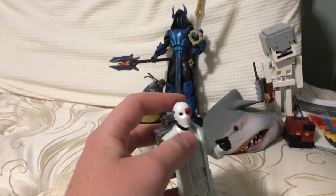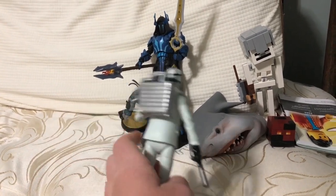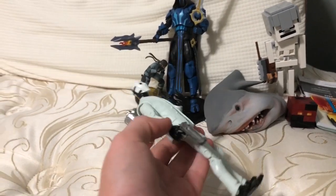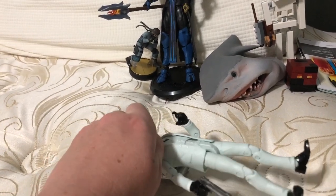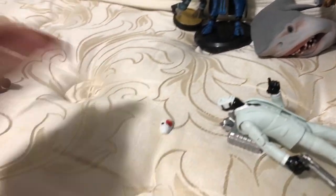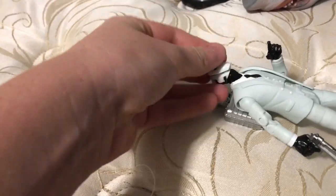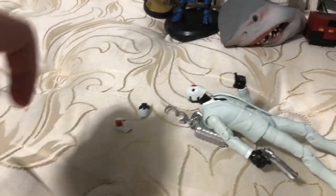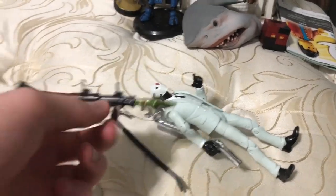No offense to the bigger ones — they're awesome and detailed — but I feel like the smaller ones are more time-consuming and look cooler. I like how it has the briefcase backbling and the hand cannon. Fun fact, you can take off the face and put on a new one. It comes with three other faces, the crowbar pickaxe for completing challenges, and a rocket launcher.